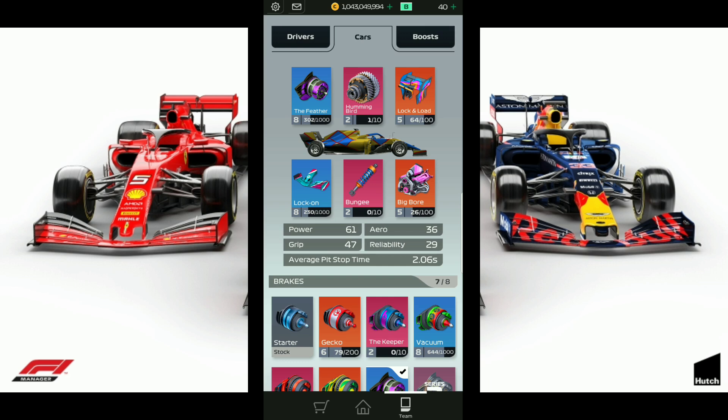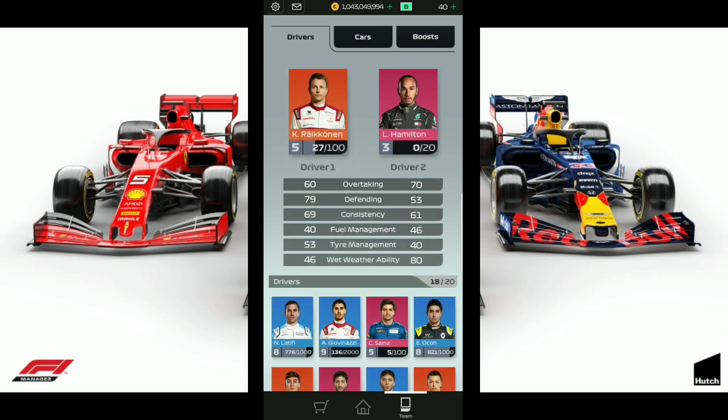We're going to be using this hybrid tune here for our junior's GP, as we always use a hybrid tune for the junior's GP. A hybrid tune is a tune with good power and good pit time. Right now our aero is way down to 36, but our grip is up at 47, reliability at 29. We have that 61 power and we have 2.06 seconds in the pit. That's going to be a game changer for us.